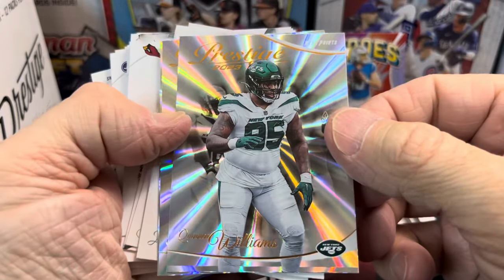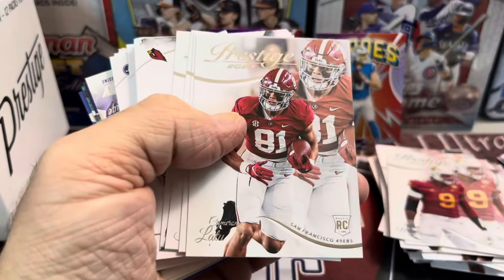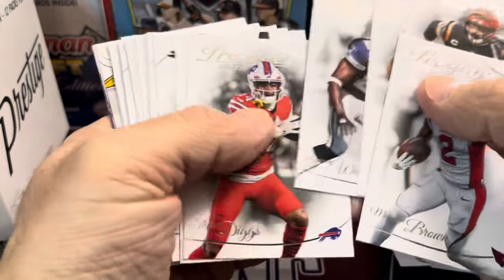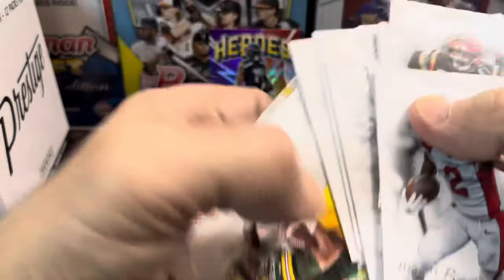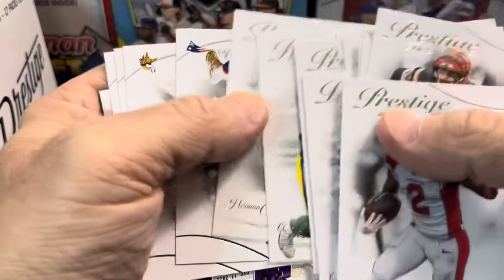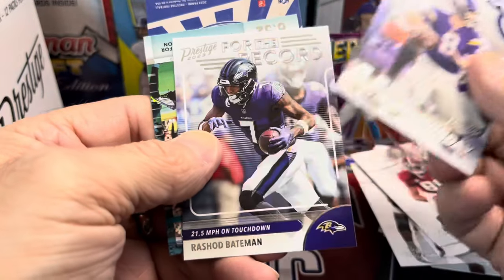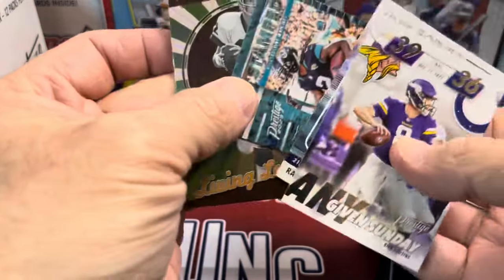Here we have a Jets card. And then we have Jim Kelly for your Buffalo Bills. Then we have our rookie cards followed up by a huge stack of base. I will say though that the Prestige base looks much, much better than it has the past few years, which is definitely a nice thing when you're opening these cards. They are actually quite attractive for what's considered a mediocre to low-end set. And that backwards card is Living Legends Jim Kelly.